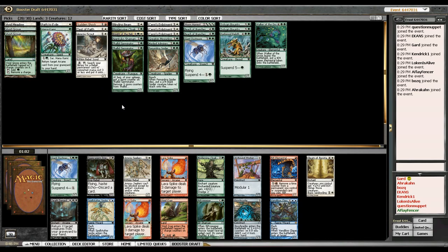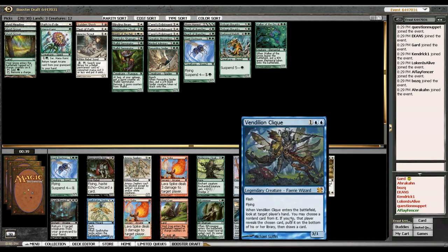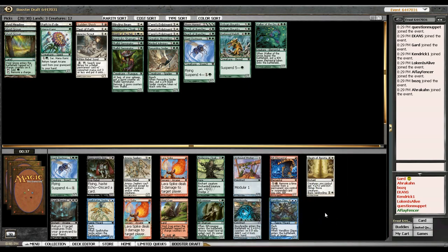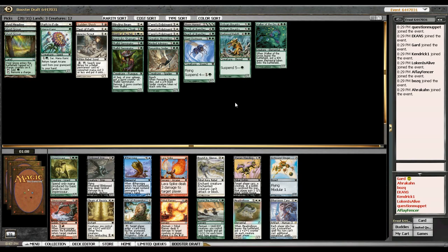Okay, here's where the train stops. Ordinarily if this were any real event I would take Gleam of Resistance because I have all these token creators — Reach of Branches, Thallid Germinator, Sins Enlistment — just a lot of ways to get out multiple creatures, and Gleam is very good by just pumping up my team. But Vendilion Clique is worth quite a few tickets so I'm just going to take that, because Modern Masters is a format where you're just going to have to rare-draft sometimes.